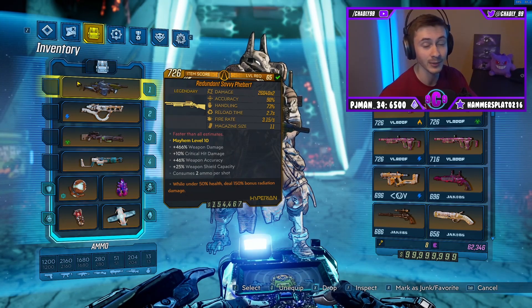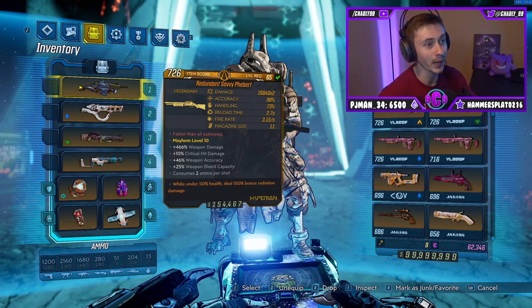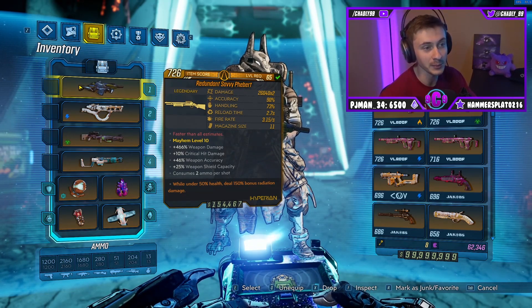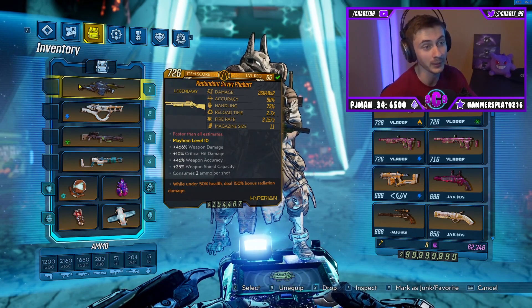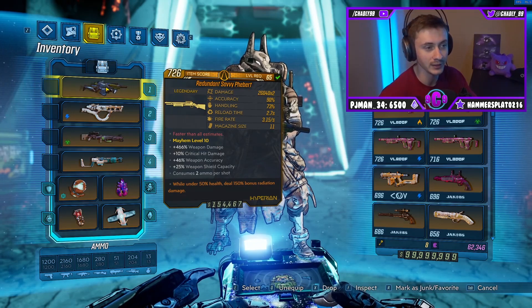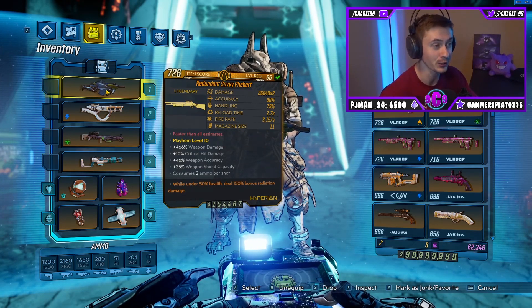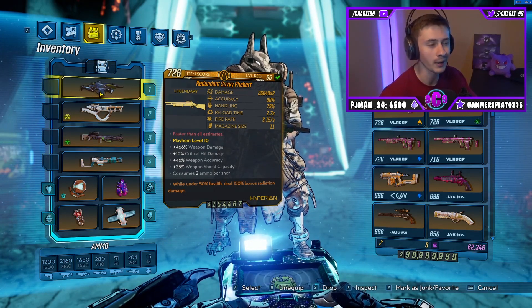The Fabert has been a lot of fun for me. Over on our stream we were messing around with bad weapons on Zane, just seeing how well he can make them with his purple tree. We ended up farming for a Fabert and were actually very surprised with how well it does. I want to show it off here on Fl4k — we're going to run it through a Trials real quick, then head over to True Maliwan Takedown, and then swap to Zane and show how it does even in True Guardian Takedown.